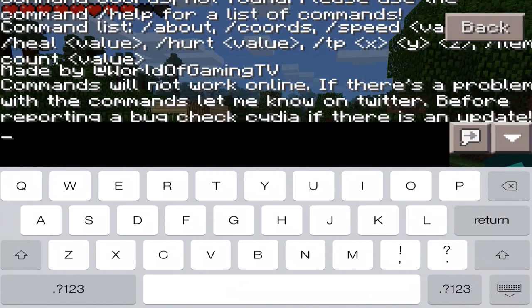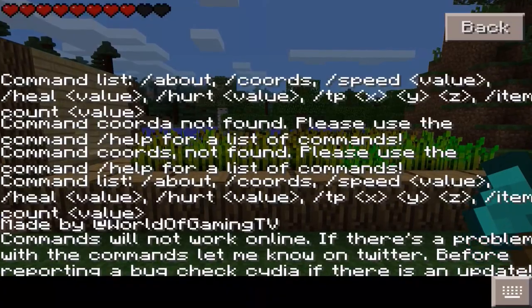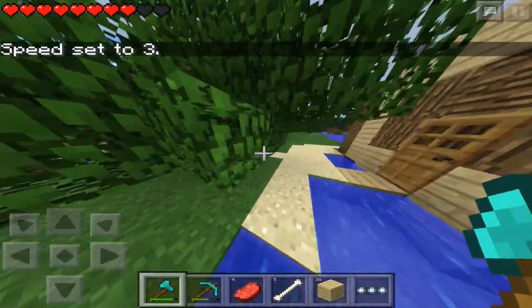There's also a speed mod which is the sprint, quote unquote sprint. Try to set it at 2 or 1 because if you set it at 3 it goes really really fast, and I learned that the hard way as you can see in the video.